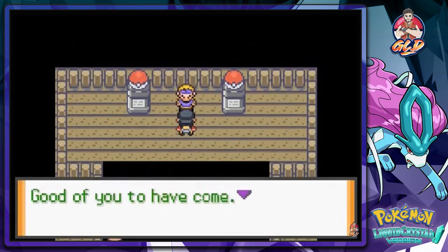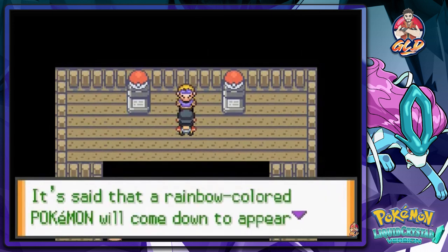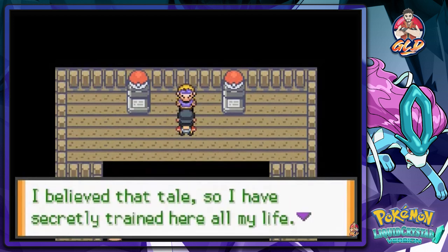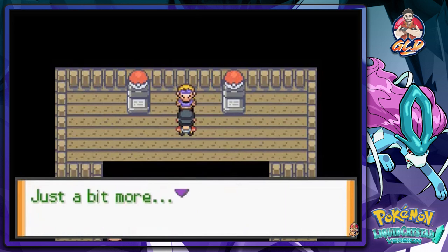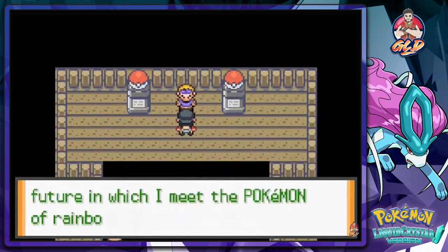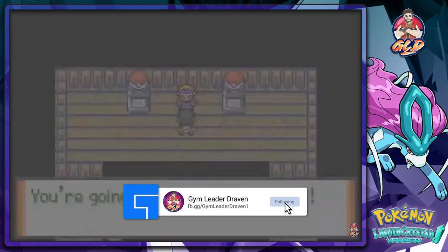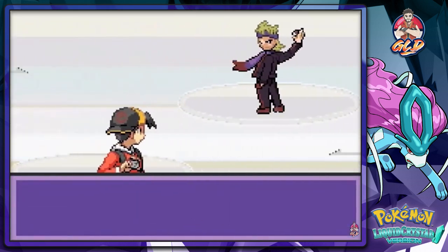Morty says: 'Good of you to have come. Here in Ecruteak, Pokémon have been revered. It is said that a rainbow-colored Pokémon will appear before a truly powerful trainer. I have secretly trained here all my life. As a result I can now see what others cannot. Just a little more and I could see a future where I meet the Pokémon of rainbow colors — you're going to help me reach that.'